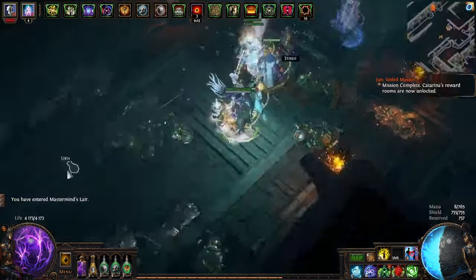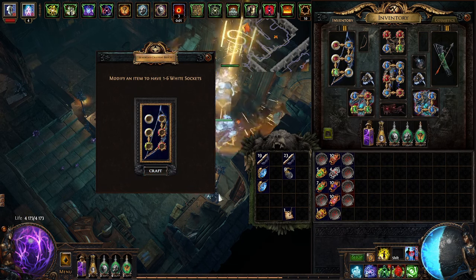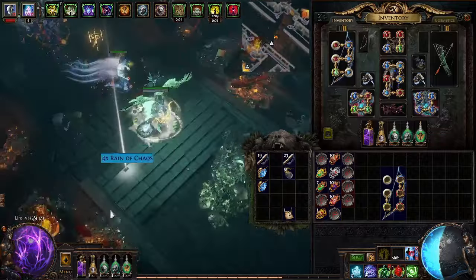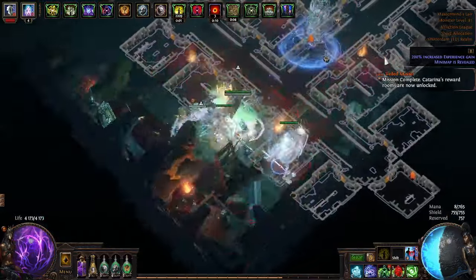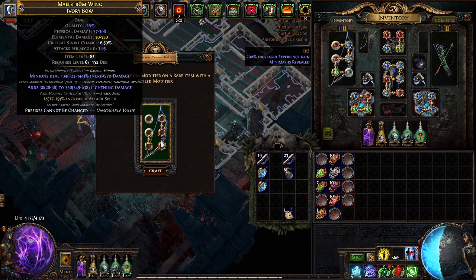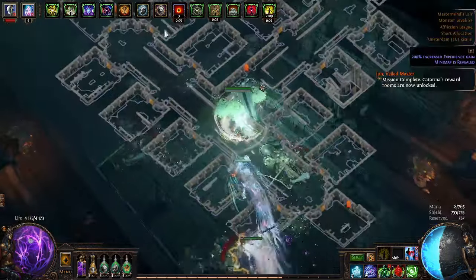We got our bow, we got the syndicate. We got Verici — we can use that for two raids, very nice. Verici is there for white sockets, pretty good. Now we're going to look at the syndicate craft: prefixes cannot be changed, tier one, and deafening essences — it's 50/50. Let's go! We hit a prefix — oh my goodness, we are super lucky.